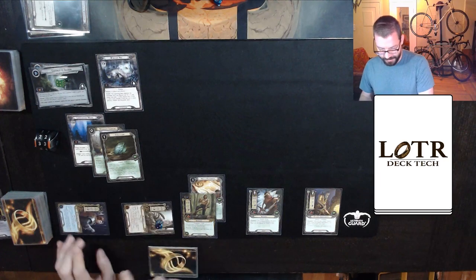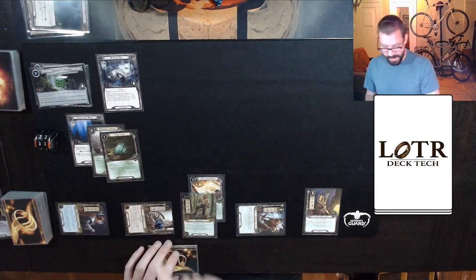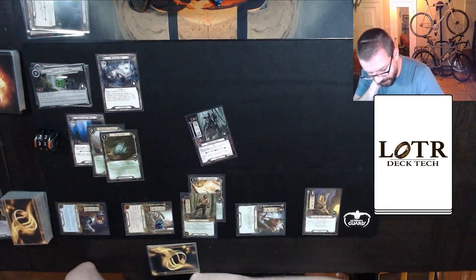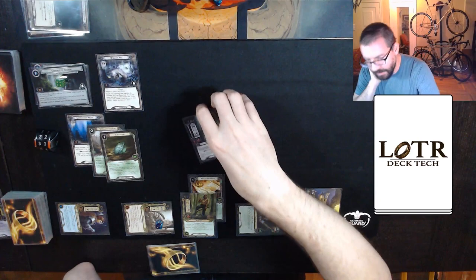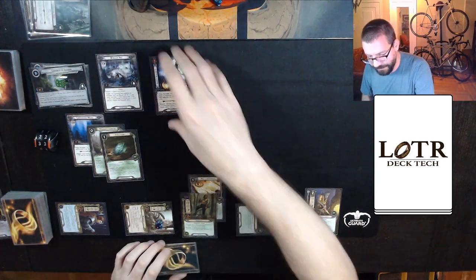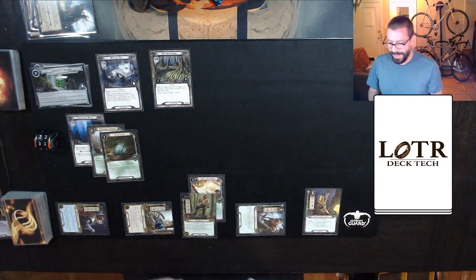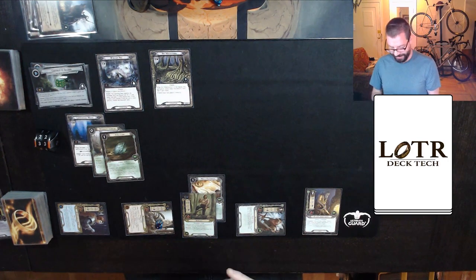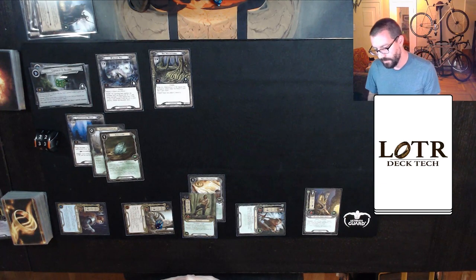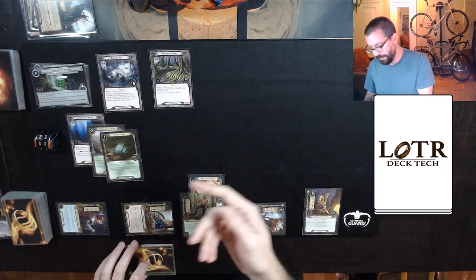So let's quest: six, seven, eight, eleven, up against one. And I can refuse the first encounter card. I'm going to discard that and reveal the second card instead. Of course, Hatred Rekindled gets Surge and gets me to a location, which is going to reduce my threat reduction effect — but that is okay by me. Two, six, eight, eleven, up against three is eight progress: four on this, and four on the main quest.